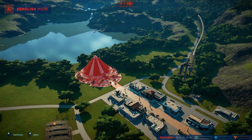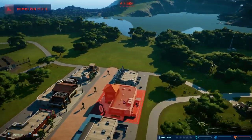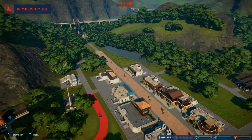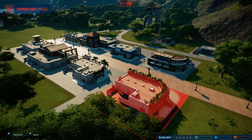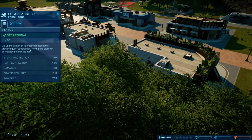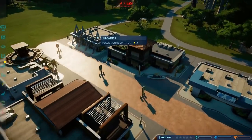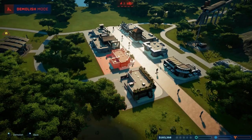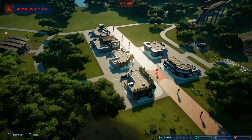First off, we're going to sell the Innovation Centre because that is a lot of money right there. Mostly everything else too - nearly everything. Fossil zone, dig up the passive interactive museum - that's got to go. Toy shop, clothes shop, gift shop, arcade, restaurant, fast food - those are all going. Bye. Let's actually hit okay rather than cancel this time.